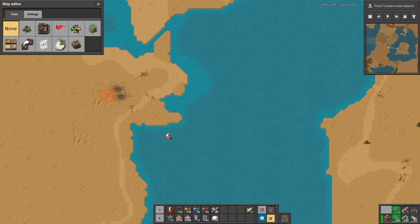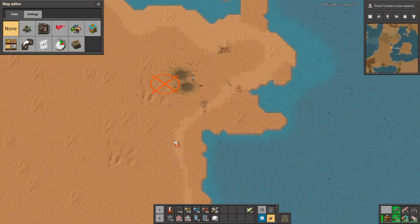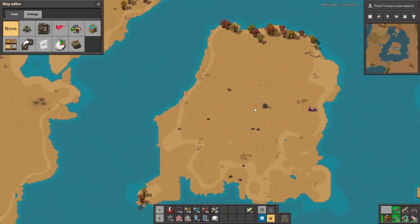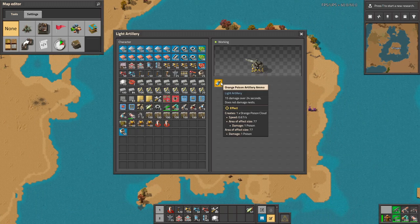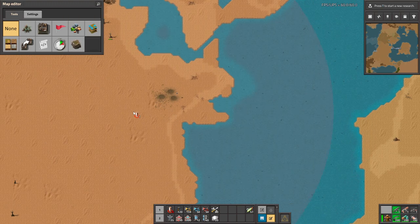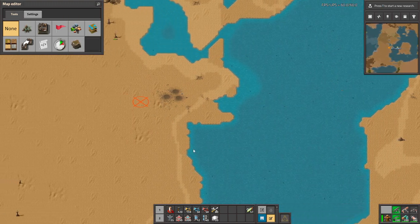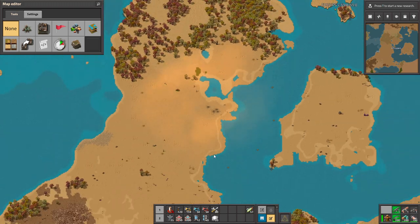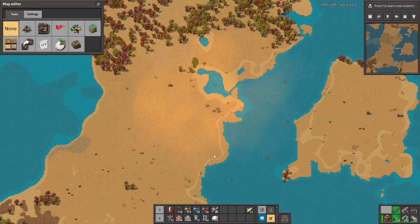Let's test the grenades. It's going — pretty interesting. And the last one is with the poison capsule. Let's shoot that. What is the range of this poison? I have to test this on biters.